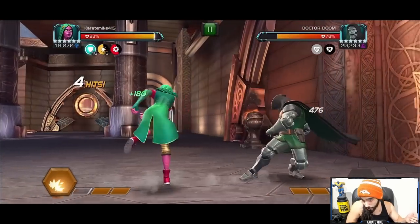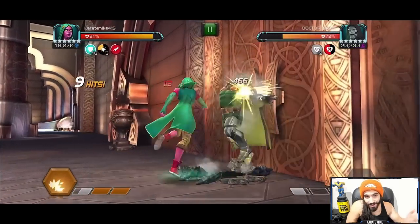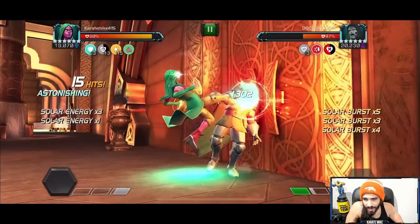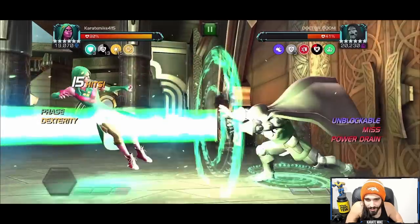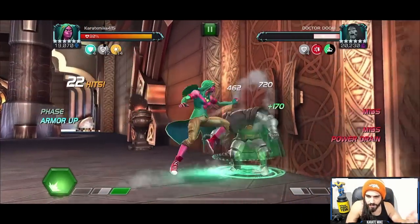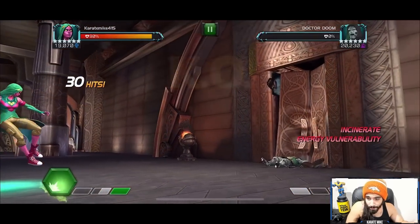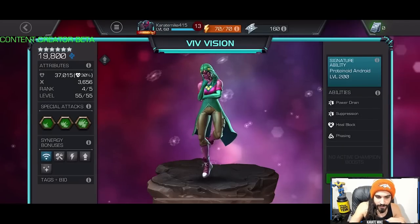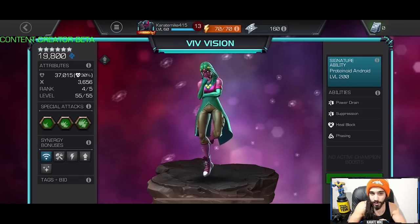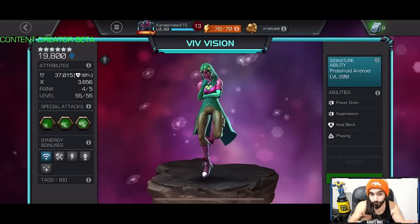It's not just mutants — you can also phase right through a Special 2. We're all ramped up and here comes a Special 1; we're immune to nullify so we don't have to worry about the shock from earlier — that shock was from a stagger, and we're not immune to stagger. Nullify immunity is really solid and opens up a lot of different matchups, like Man-Thing for example.